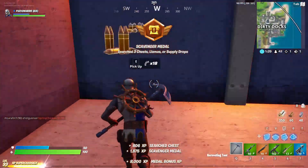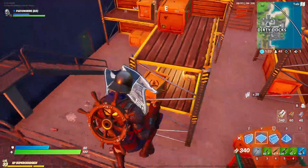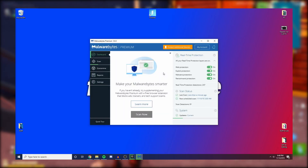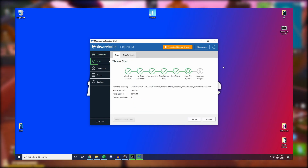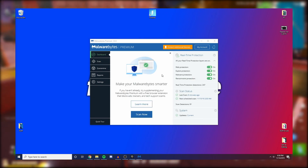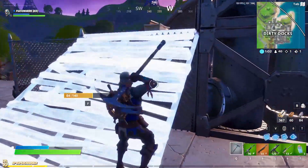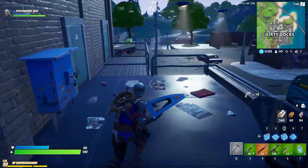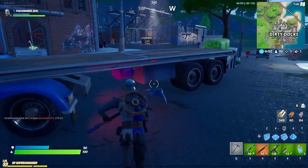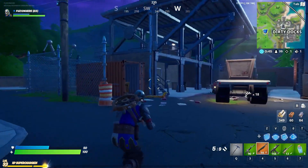Number three: clean up your computer and get an antivirus. People are always skeptical about which antivirus to use — personally I use Malwarebytes. I have not gotten a single virus on my computer in the two years I've used it. Link in the description — you can get a free trial and clean up any virus issues. I also recommend clearing space on your computer through Windows Settings > Storage, or by deleting old games, as a slow or nearly full hard drive can also affect game speed.